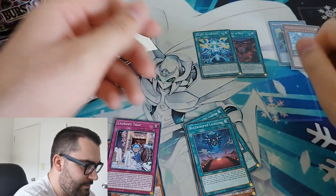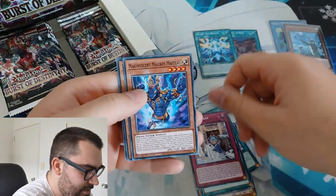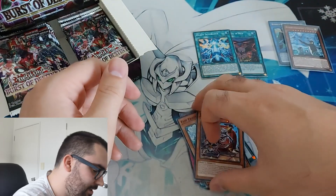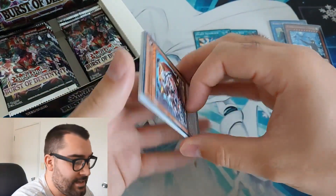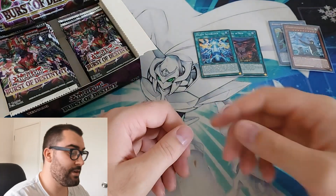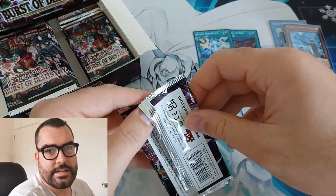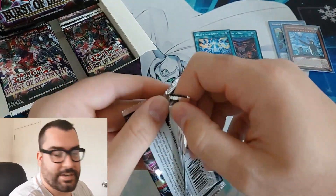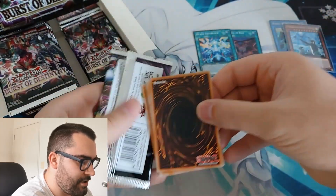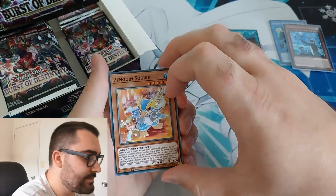Nice looking card, good centering as well. The rest of the commons were Laundry Trap, Magnificent Magic Key, Mateo, Flip Frozen, and a Soul Roller. I think Empen is worth a decent chunk at the moment — on pre-orders it was around $40 US. I'll try and go with US pricing since that's sort of what everyone understands.